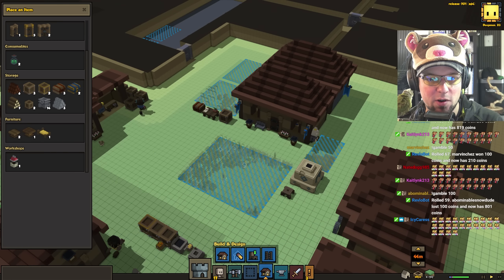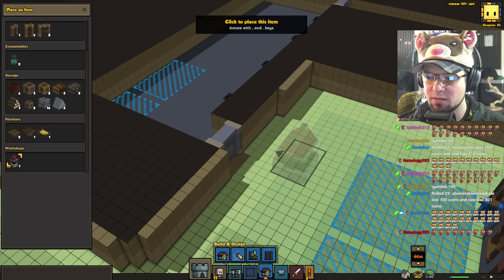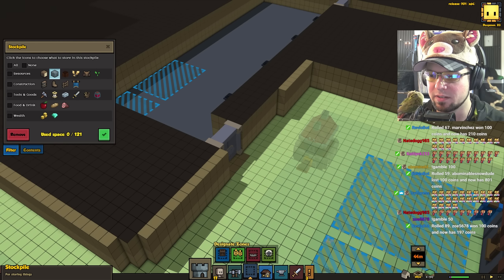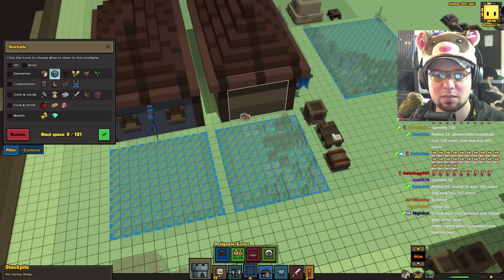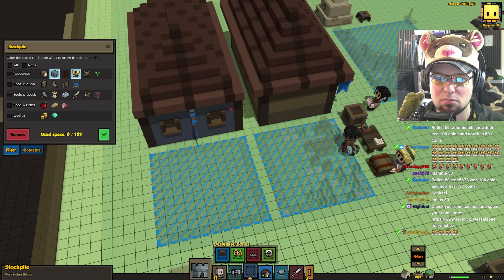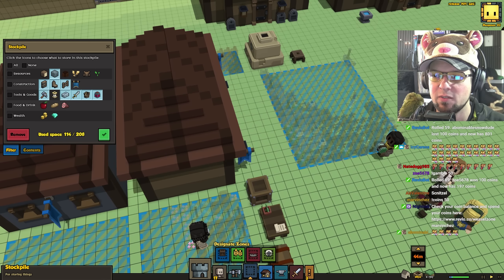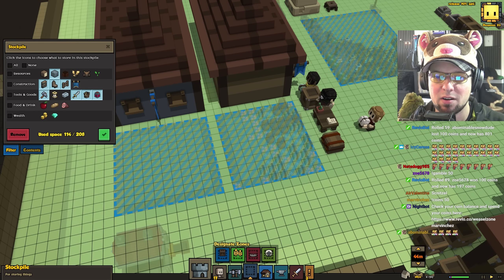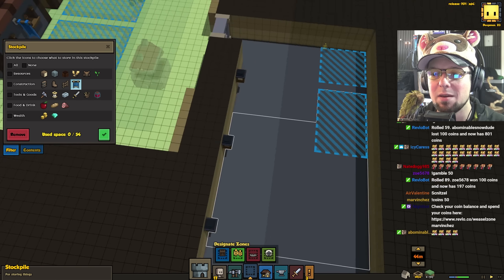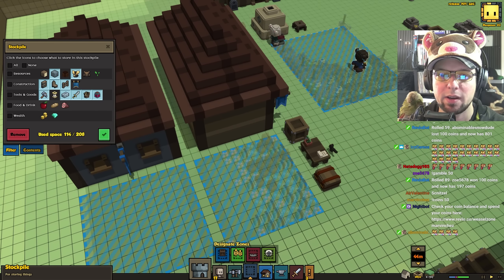P for placing. Where's our forge? There it is. I'm just going to place it right here in the middle, or maybe over here next to this stockpile. This holds stone blocks. How about we also make it hold ore? Yeah, we'll make it hold ore. What else held ores before at this place? Let's take them off. Metal bars — I'm going to keep metal bars in there as well.